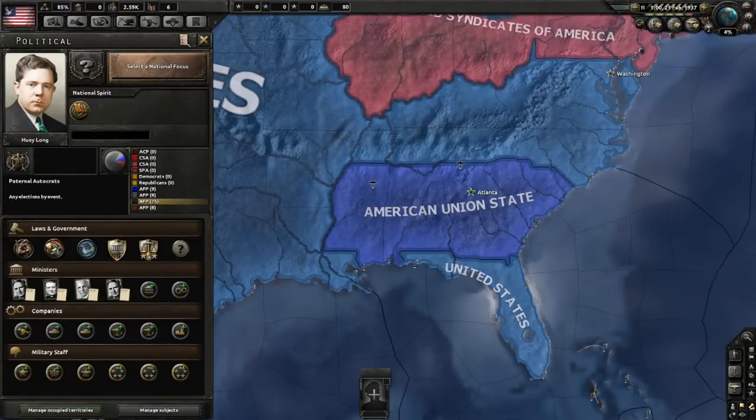Hello, this is Conquering History Games, and today I'm going to be doing another introductory guide for a country in Kaiserreich. Today it will be the American Union State, how to play as them, what their national focus trees can do, and generally their strengths and weaknesses.